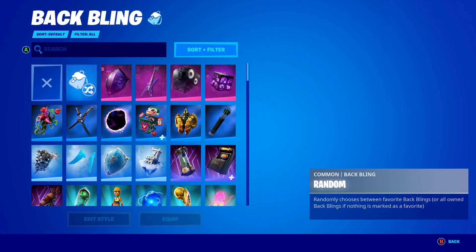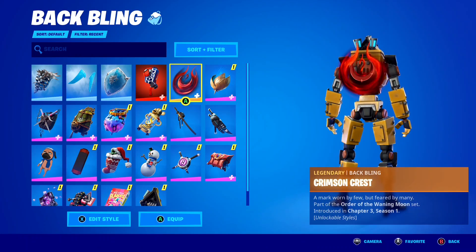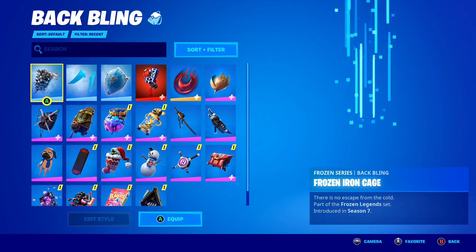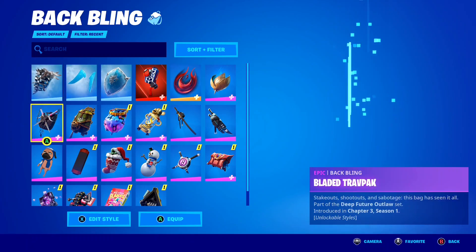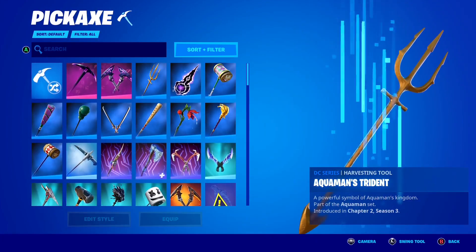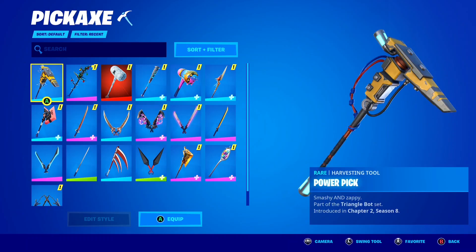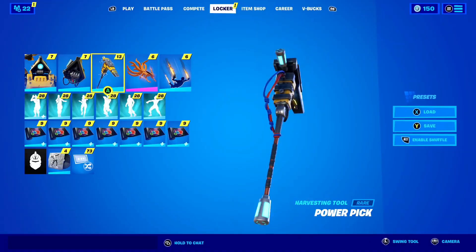Make sure you guys keep watching this video if you do want to find out how to get it for free. For some reason when you buy a new back bling it doesn't appear at the start, which is so annoying. But there it is guys — the Wurr Back Bling. And to finish it off we've got the Power Pick Pickaxe, which I'll just equip right now. Take a look — the awesome Power Pick Pickaxe here inside of Fortnite!